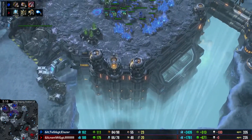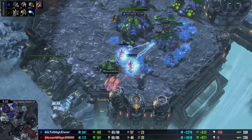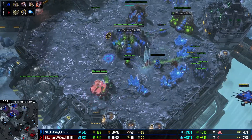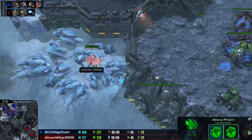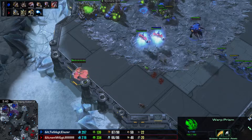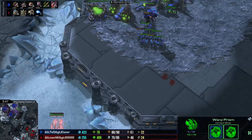DTs can definitely get some damage done even if there is detection, but you know what also gets damage done? Two Archon drops. Double Archon drop — look at that. The Laser possibly expecting a DT drop, not expecting an Archon drop. Quickly popping drones here. Roaches are here to clean them up but some drones are going to go down. The warp prism is going to get out — only shields lost there. One of the Archons is fairly weak but Naniwa is going to continue this harassment. Very well done by Naniwa there.